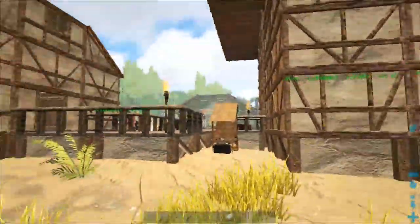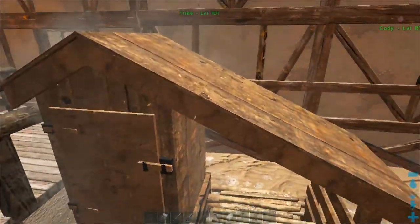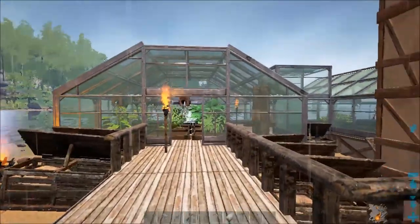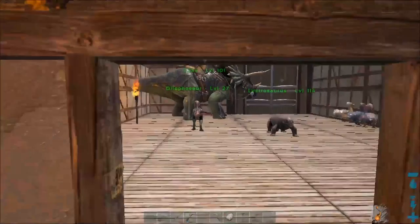That's my flyer. There's a crafting station, some storage, a table, some nice windows. Coming outside you've got a little walkway, my fridge, and my smokehouse right there.